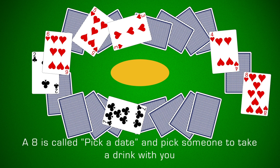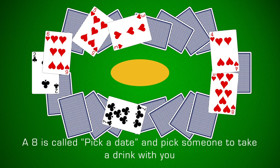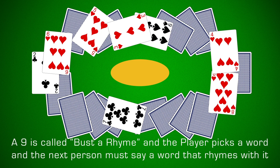8 means pick a date — choose someone to drink with you. 9 means rhyme: the player must pick a word and then the next player must say a word that rhymes with it. The person who cannot think of a rhyme must drink.